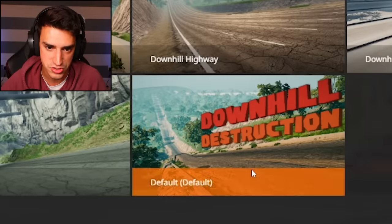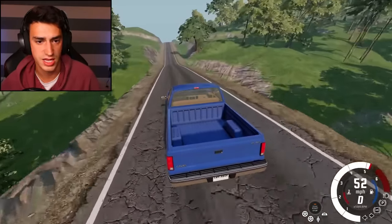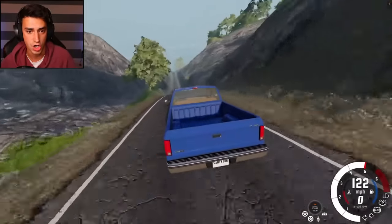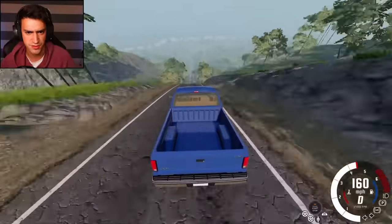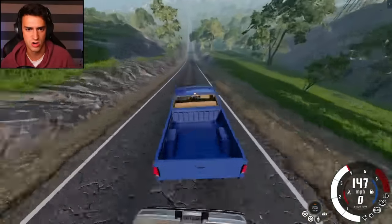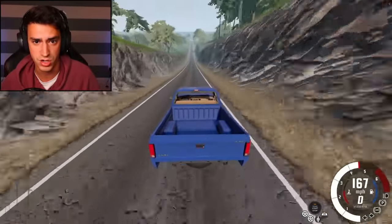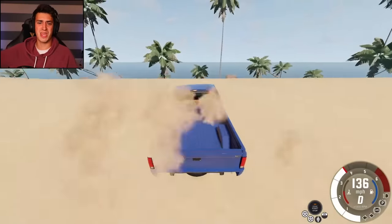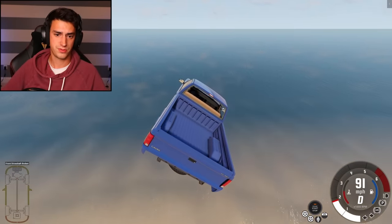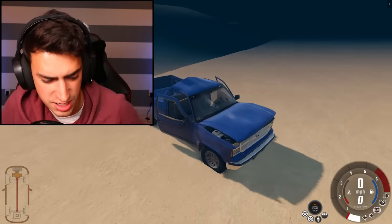All right, let's do the default one first. Here we are. Nice looking road ahead of us. Let's see what's on the end of it. I'm going 120 miles an hour. Should I be slowing down? Because I have a feeling I'm going to catch some air. I'm still alive. We're still going strong in this F-150. That was easy. First try? There was no destruction to be had. Oh, that's an ocean. I think my car's fine though, to be honest. First try. Are you kidding me?